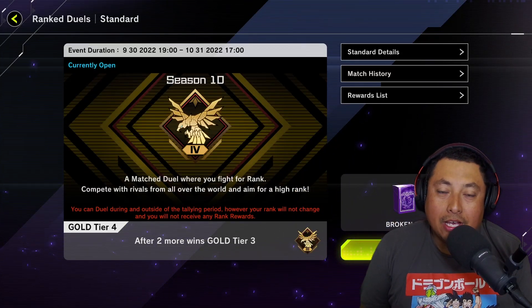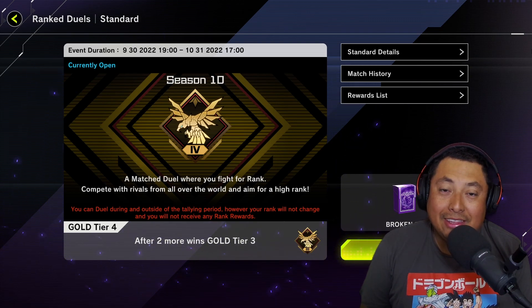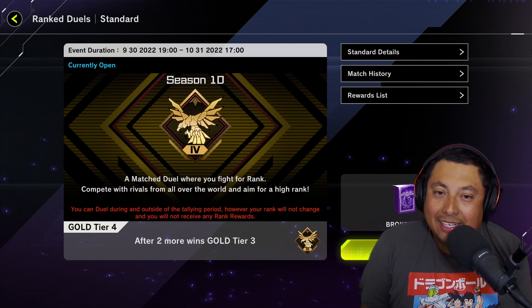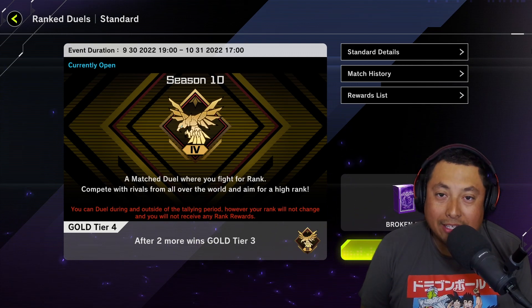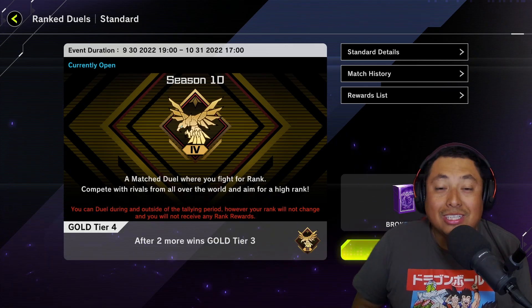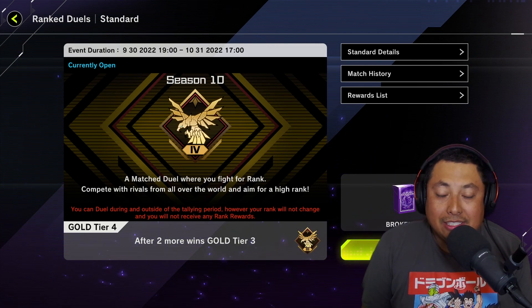What is up maniacs and welcome back to the channel! Today we're going to be hopping in to troll the gold rank with the broken Branded Eldlich deck. I've been playing the Eldlich Draco deck and my anti-meta deck in gold so far, but I decided to have some fun and see how people deal with the Branded Eldlich deck in gold rank. If you're new to the channel, don't forget to subscribe, slap that like button, and leave a comment with your current rank. I'm trying to get to diamond this season, so stick around for that journey!